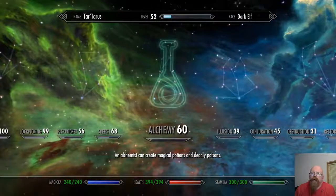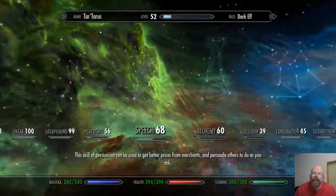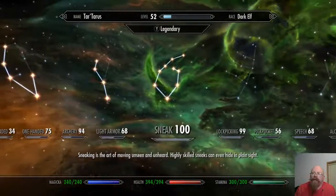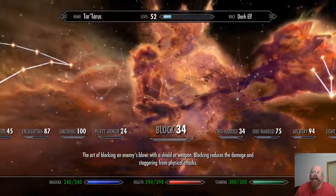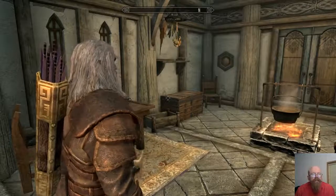Alchemy — I need to grind out a couple more levels of alchemy, just for why not. Speech — all I'm putting points in is sneak, light armor, archery, one-handed, and smithing.